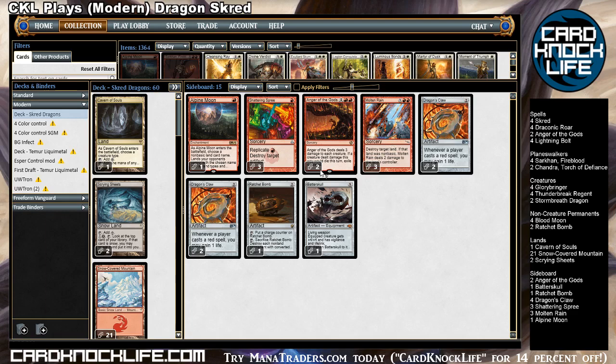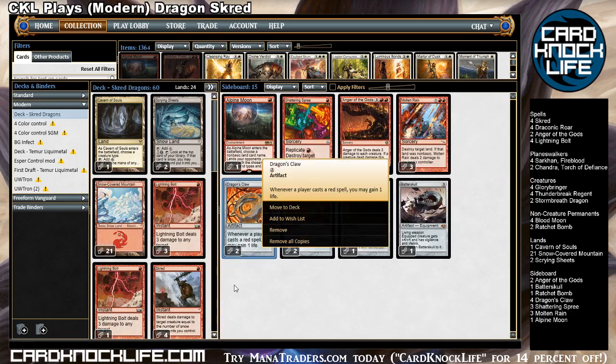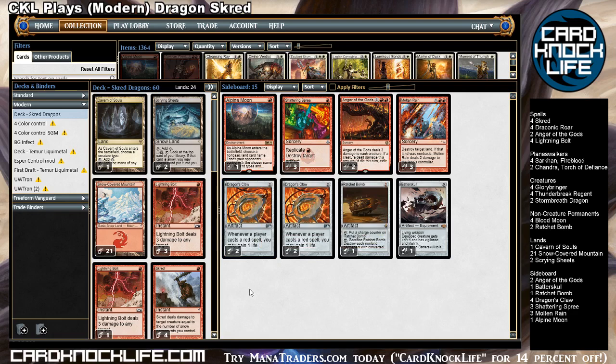We've got four Dragon's Claws in the side — thematically appropriate, but they're here mostly because they're necessary to survive the burn matchup. We don't have much we can do to gain life in Mono Red, and we don't have much that lets us survive past turn five against that deck. So we really have to draw this and hope we can deal with our opponent's creatures with burn spells and not take too much damage to the face. Blood Moon is pretty good in that matchup since our opponent relies on white mana sources. Once you get two Dragon's Claws online, you're in pretty good shape — their spells deal on average one damage or zero.